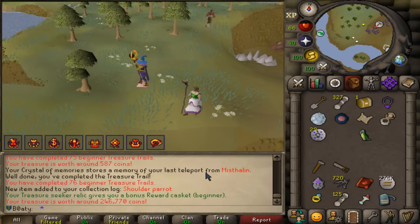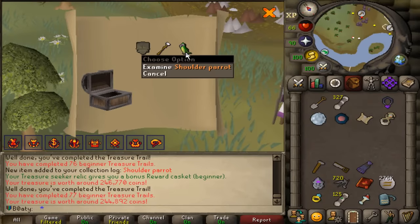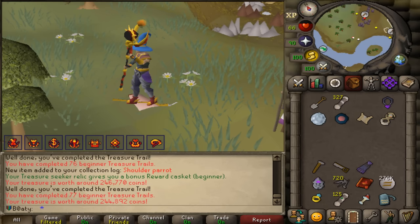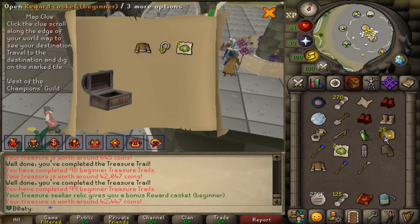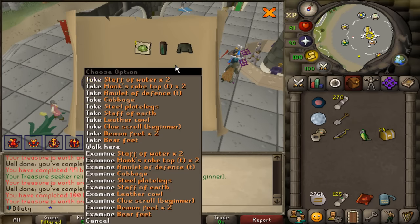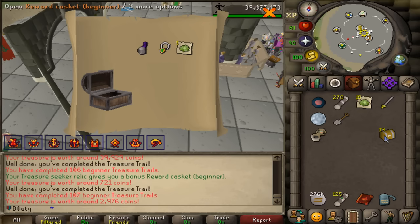I got the shoulder parrot, so now I'm one away. I got him! I'm even gonna wear him because I can — my outfit's actually ridiculous. I got a bonus, I got two parrots! This one, unfortunately, fly away my friend, enjoy. 28 caskets go. That looks pretty good, not gonna lie. Another parrot, we got a bonus casket. I'm very happy — huge drop party by the way, everything goes on the ground. Look at all these parrots!